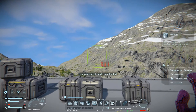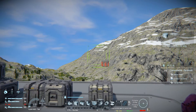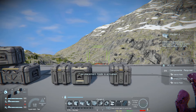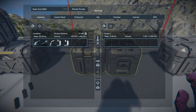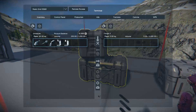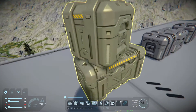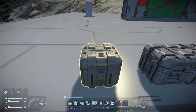The cost of the small freight crate is one interior plate, eight construction components, and five interior plates, and it can carry up to 1,000. The next block, Freight 2, basically doubles the resources and can carry up to 2,000. Then we have Freight 3, which doubles that again, and you can carry 3,000. They do glow when you go near them and have great textures on them.